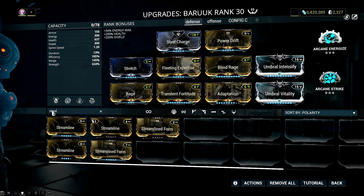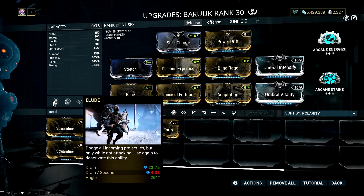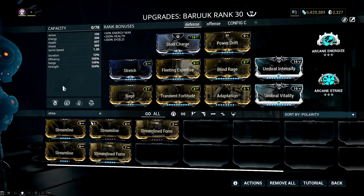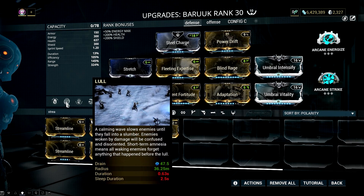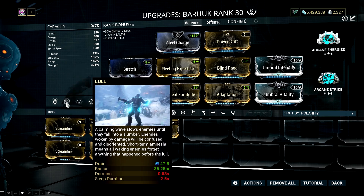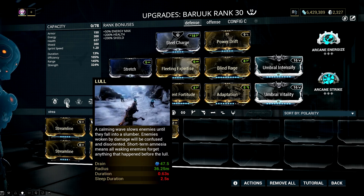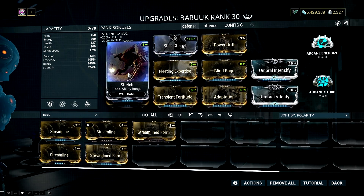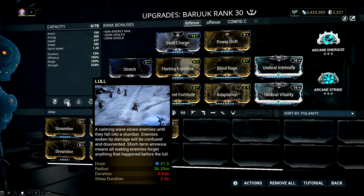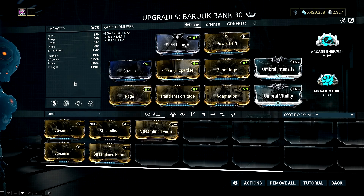I know how good Delude is when it comes to eroding Baruuk's restraint bar, but hear me out. Your Desolate Hands can help you erode the restraint bar, plus if you build this frame for low duration, his Lull ability becomes an effective way to erode the restraint bar quickly and easily. Just add an efficiency mod to help with energy management and Stretch so it can cover a wide area. Congratulations — you can now maintain your restraint at its lowest possible value.